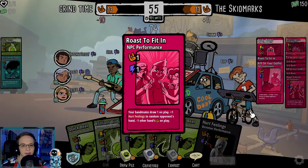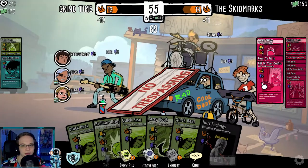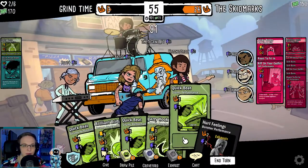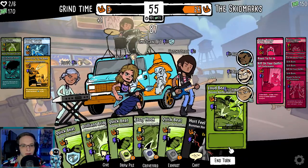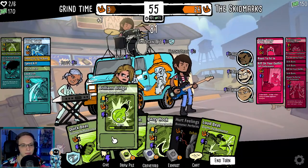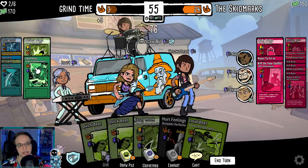Rose to fit in — your bandmates draw one on play, plus one hurt feelings to a random opponent's hand, minus one to the other band. They're doing interesting interactions between the decks and stuff. He already played a song. You know what — quick beat, I want to upgrade quick beat, so quick beat should be upgraded now. Finish it — I'm gonna do my Brilliant Bridge there.